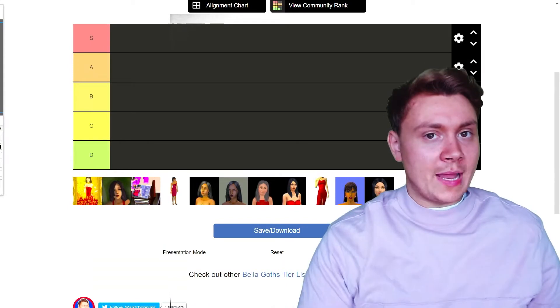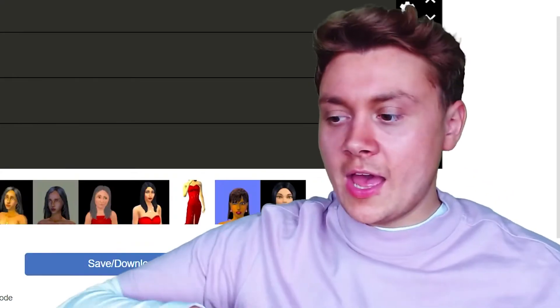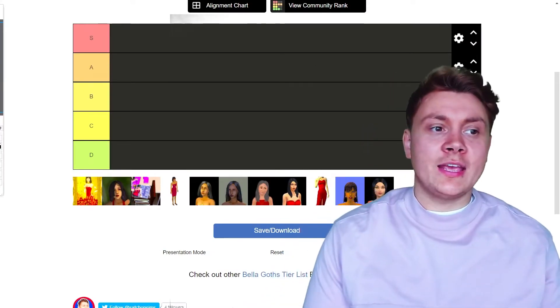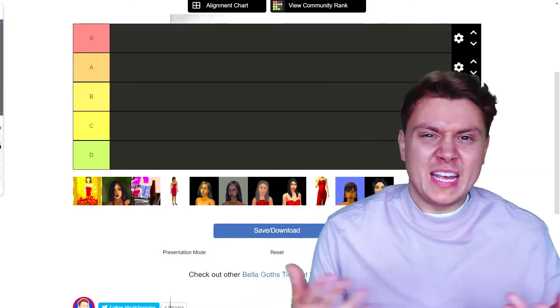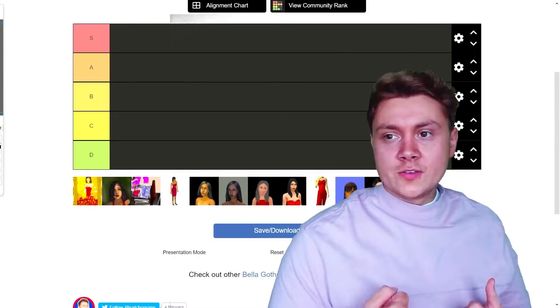They are actually different Bella Goths — they do look slightly different. There's a bit of mysterious, creepy lore as to why they're different. In reality it's probably just because the Sims team made a mistake, but we're going to pretend it's like this mysterious storyline.